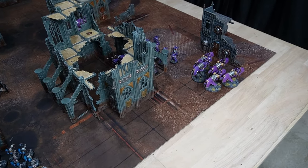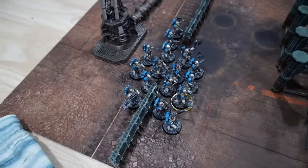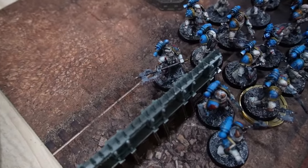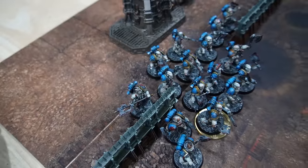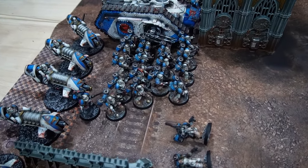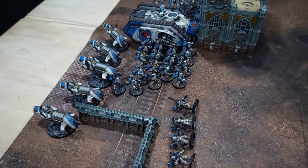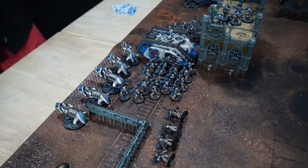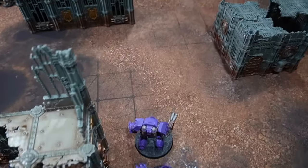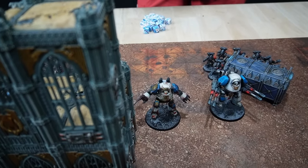Shooting for the Emperor's Children was not a fantastic phase. The Multi-Melters shot at the Despoilers — hitting once, wounding once, but the cover save was passed. The Javelins shot at the Destroyer Squad, killing four guys but not enough to cause a break check on 21 men including the Apothecary. In the middle, the two Contemptors fired both Gravis Multi-Melters at one enemy Contemptor and despite twin-linking managed no wounds whatsoever — really abysmal rolling.